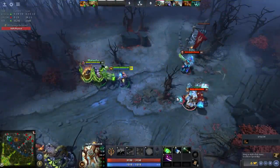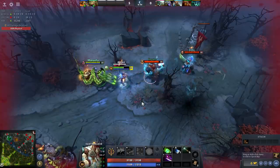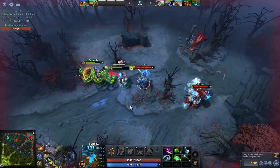This new Silver Edge is now built with Crystalys, and coming out of invisibility now guarantees a 160% crit and 175 bonus damage. Kunkka and Earthshaker carry is back, baby.